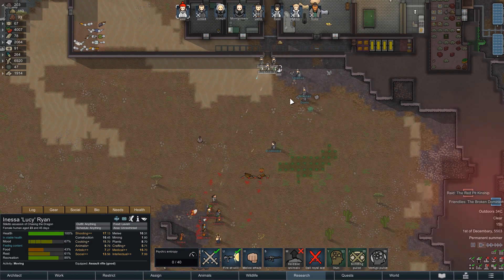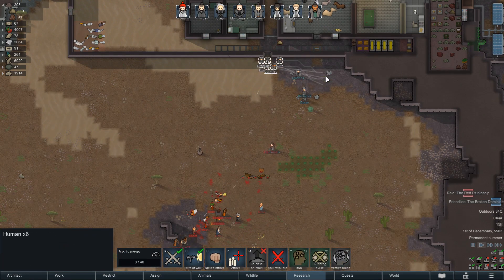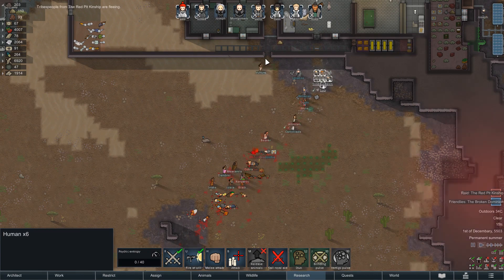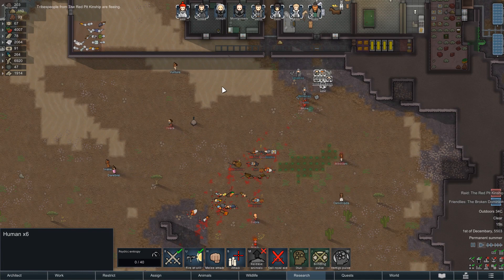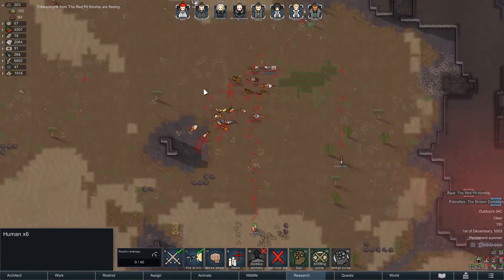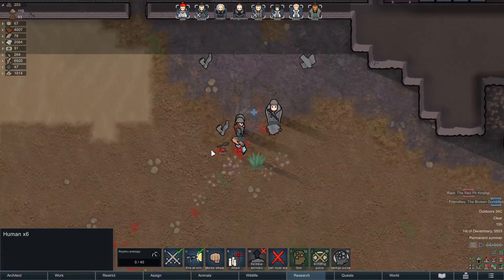Let's have her call royal aid in. I just kind of wanted them to be in position — we'll use them as body shields. We are taking some hits, let's get behind them. Good, that worked out for us. Let's get into position and try and take out some of the fleers. Calling in the royal aid worked for us.